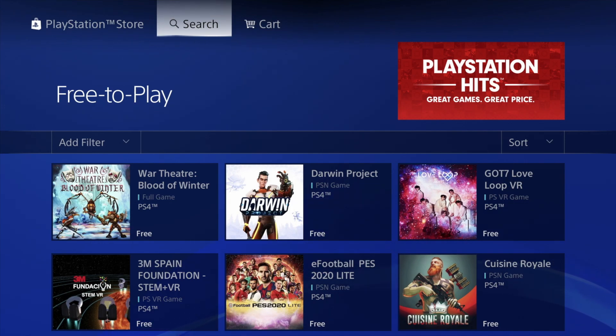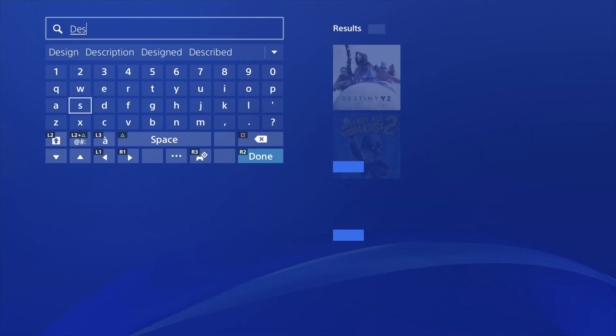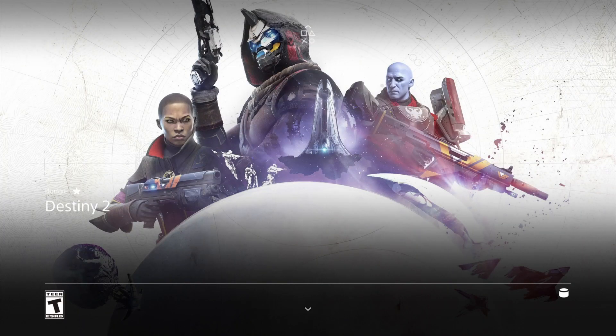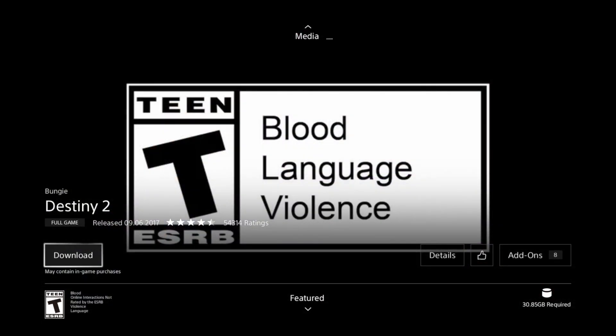Our second option will be search. In this case we're going to search for Destiny 2 and we should see it pop up right here. We can click on it and we're going to see that it says 'free.' So if we just click right there, as long as you guys see that it's free you will not have to pay anything for it. Right now we can add it to our library and go ahead and download it — just click on download so you guys can see the full size of it.